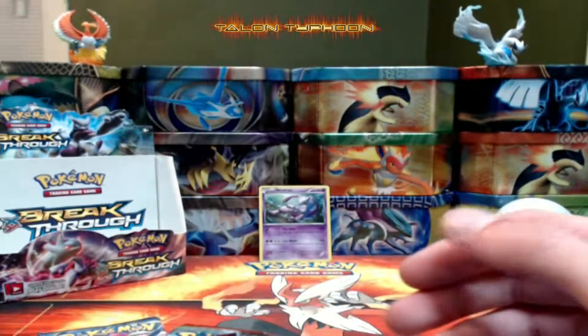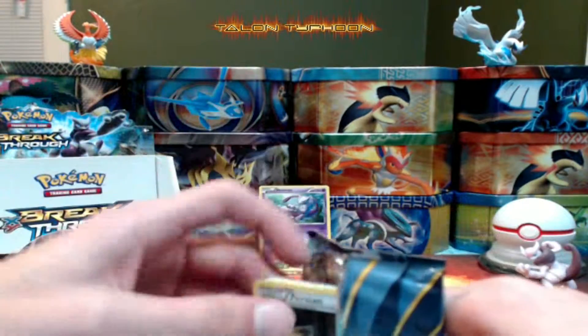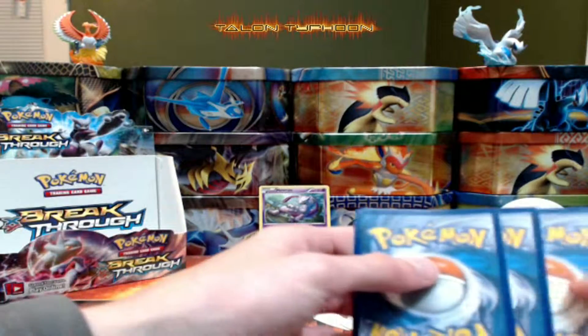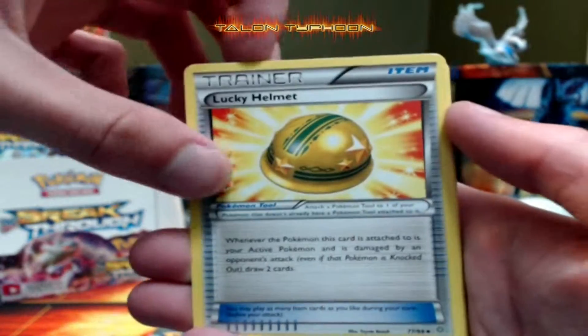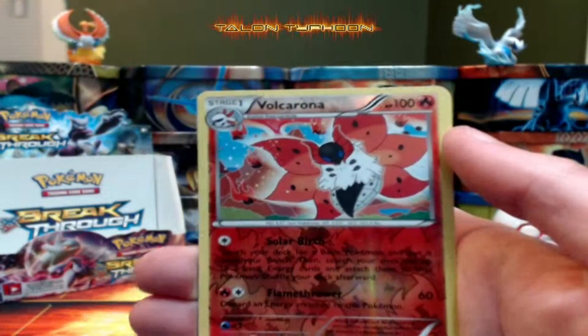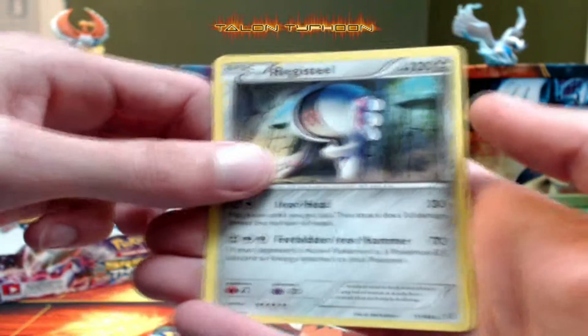Next we have a pack of Ancient Origins — I actually just got a booster box of Ancient Origins which we'll be opening soon, so you'll be able to click the link to check that out. Starting this pack off with a Flash Energy — that's clean. Cards: Lucky Helmet, Persian, Roselia, Gulpin, Malamar, Baltoy. The reverse is a Vespiquen rare, not bad. And the rare is a Registeel.